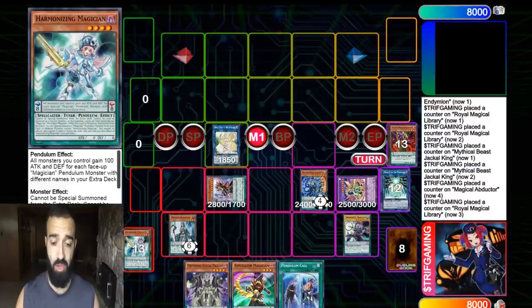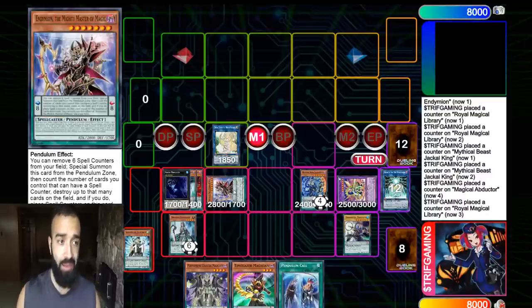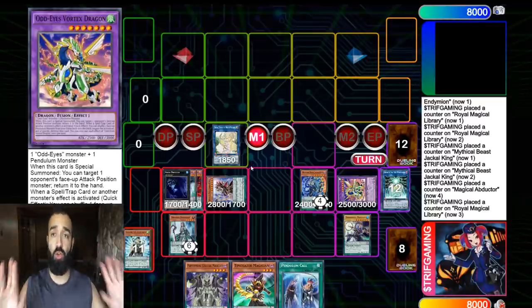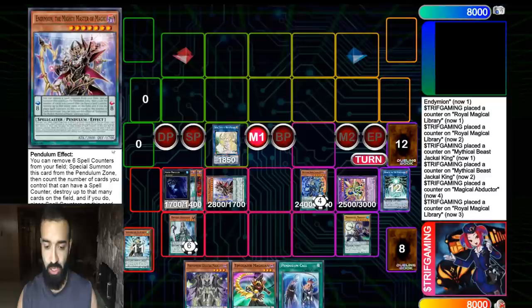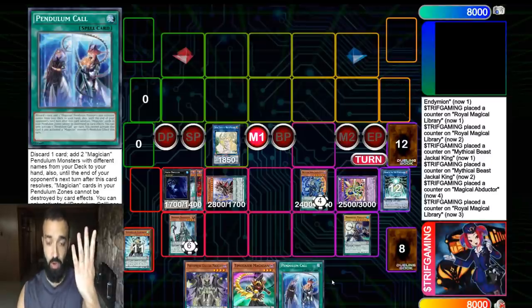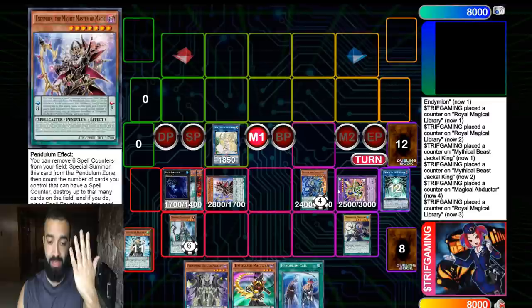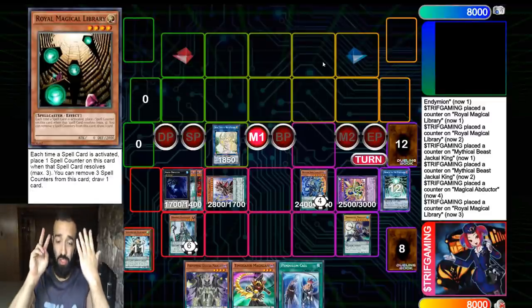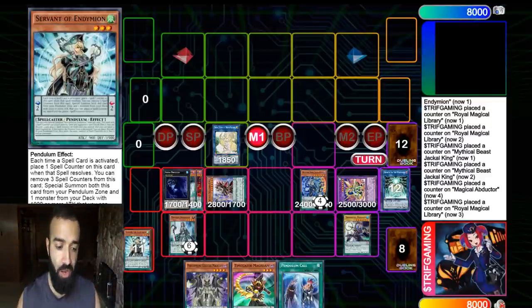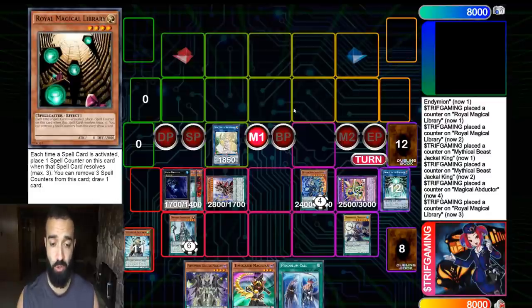Savage Dragon might be too expensive for some of you, so the other option is Abyss Dweller — hit that in the draw phase, and most decks cannot play through Dweller right now. Dweller backed up by Mighty Master, Jackal, and Vortex is pretty good. You have three cards in hand, Abductor is going to search next turn, you'll drop four, so five Abductor effects. Mighty Master bounces for card six and seven — you start next turn with seven cards. Your extra deck is completely full with ten cards left.